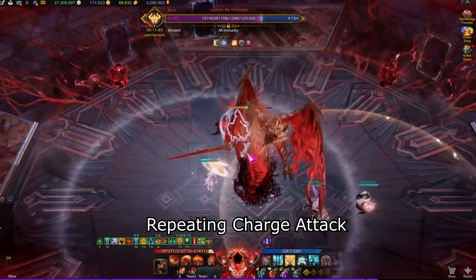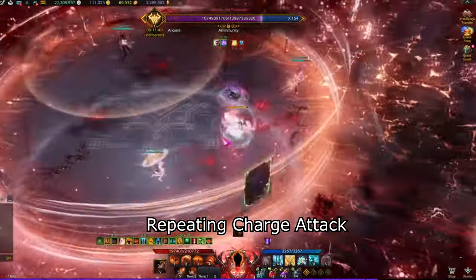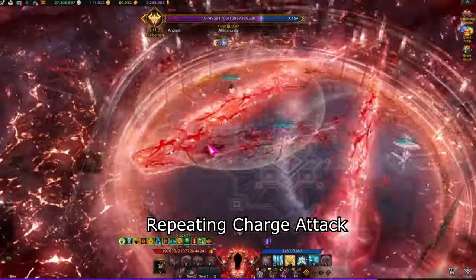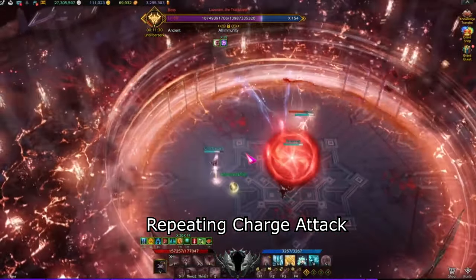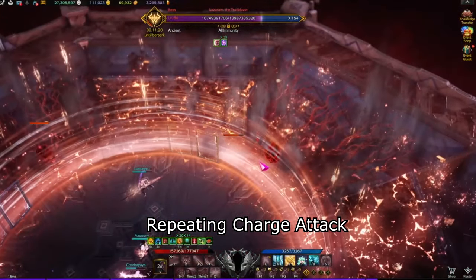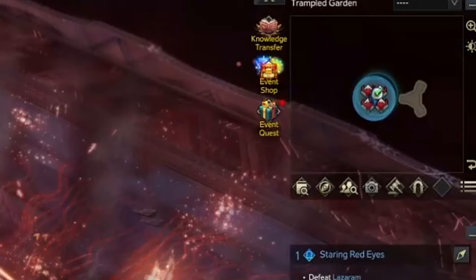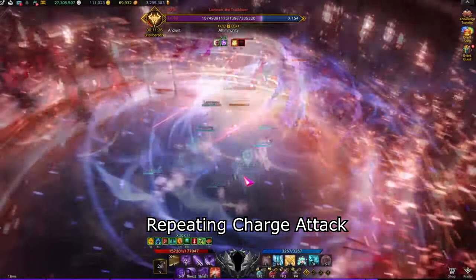Repeating charge attack: the boss will teleport to the middle and spawn red circle telegraphs beneath every member. Be sure to spread out and do not move to the outside. The boss will repeatedly charge noted by a red line telegraph, repeating 3 times in total. If a member gets grabbed, they will take continuous damage until the third charge is complete. After the boss charges 3 times in total, 4 clones of the boss will spawn at the x3 position. Only one of them is the real boss. If a member got grabbed by the boss, you can look at the minimap to see where the member is located to find the real boss, or look for a clone with an HP bar above its head. The boss will glow blue and he must be countered.